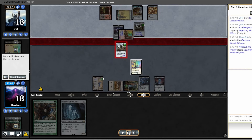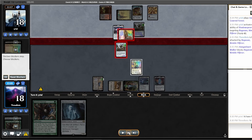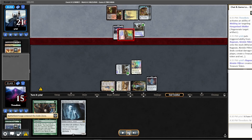They decide to equip their Ragavan, which allows them to get in and get a trigger off it, but I decide to block and activate the Hangarback anyway in the hopes of killing the Ragavan. They Spellbomb it in response, and I Welding Jar it in response, which allows me to resolve the Hangarback trigger — but it does remove the Hangarback from combat. Something often overlooked is that Regeneration removes creatures from combat, allowing their Ragavan to survive and create treasures another day. They exile a land.